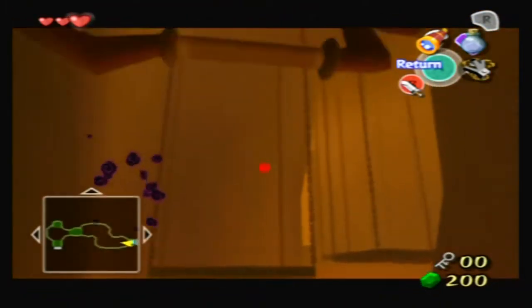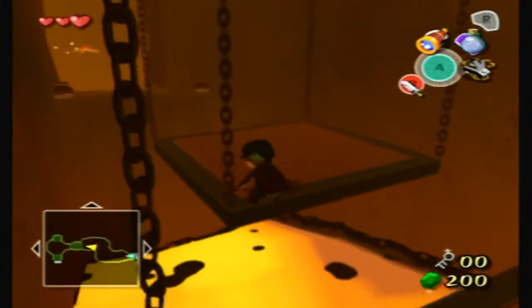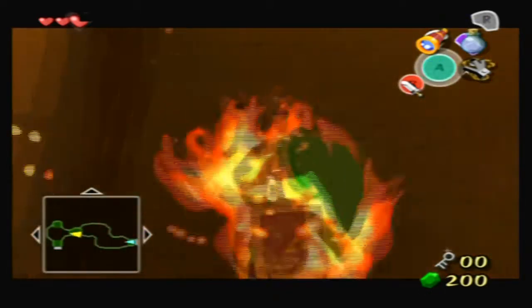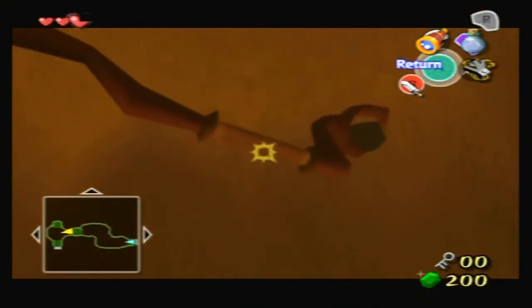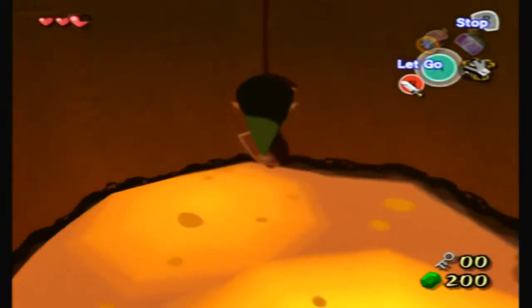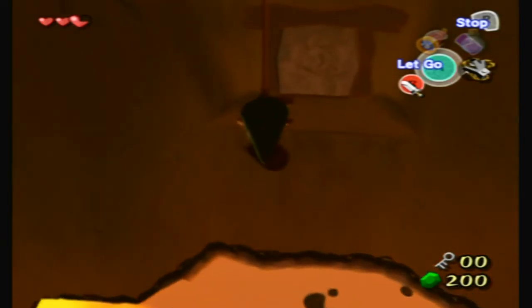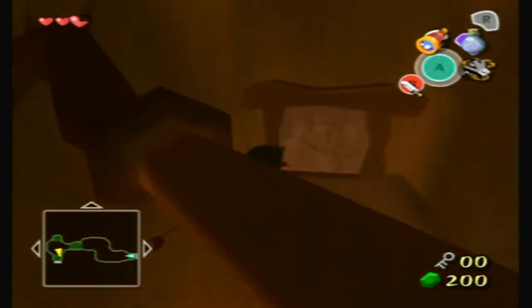You can hit them with the claw as well. There's a way to just warp back to the front if you save and quit, but it's not too far to just walk. In the next room I can just swing across — this is one of the ones where you need to climb up a little bit before you swing. And one more.